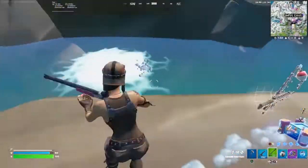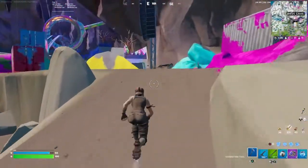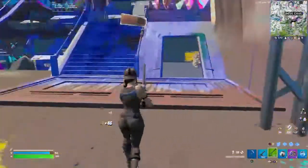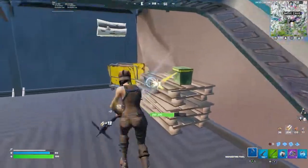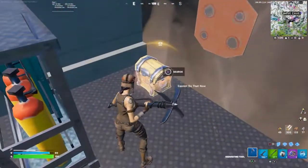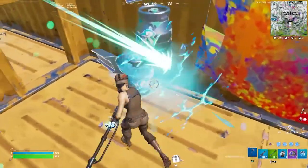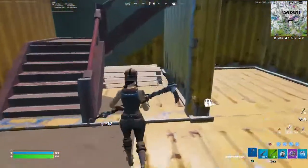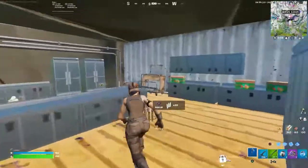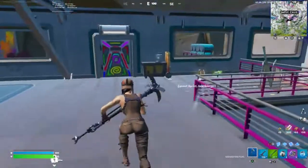We want an SMG — bada bing bada boom. There's a fishing hole right here. I wrap around here, pick up the ground loot if there's anything good. You can farm all this brick. There's another chest right here. Just pay attention to this loot route — you do the same loot route every time and it'll be good. There's a chest that spawns right there, and more pallets throughout this whole place. There's a chest that spawns up there, there's a chest that spawns right here.